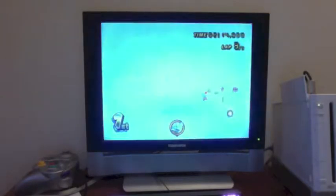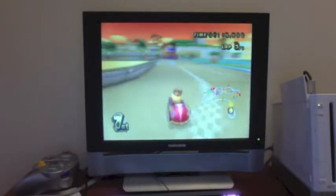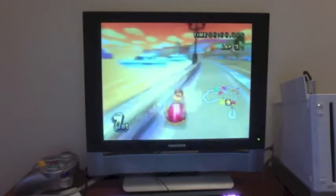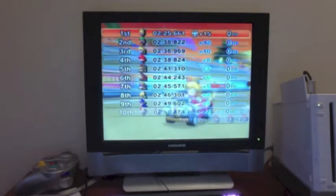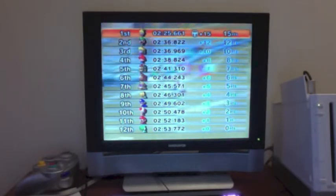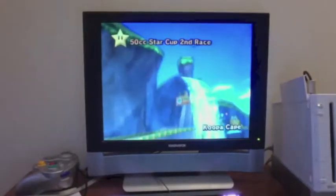Here comes a blue shell — cannot avoid it. Owie! But Baby Peach, being a boss, not even letting it affect her. No one even close to her. I'm just going to race right past the goal marker. Still won the race with 11 seconds to boot. And that's just how we roll in the Mario Kart Colony dungeon that is just my bedroom.